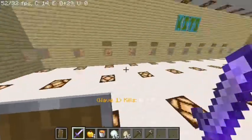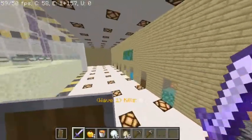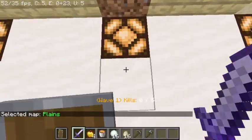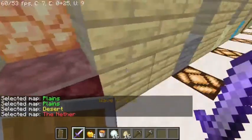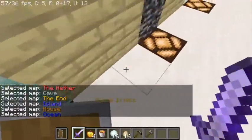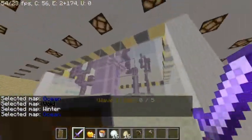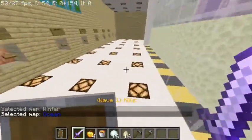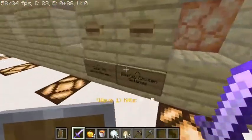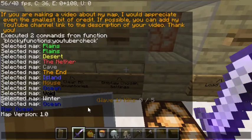Here we have the maps wall — the first thing I made when I started developing this map. It currently has 10 maps ranging from planes, desert, nether, cave, the end, island, house, ocean, void, and winter. You have to stand on the pad to activate them. The map won't actually change until you load it via the control panel wall, which has options to load map, start game, display chosen settings, and clear inventories.